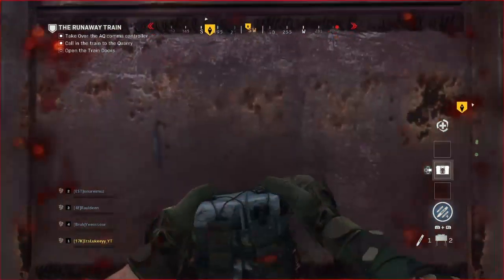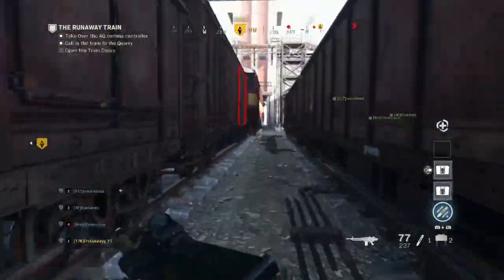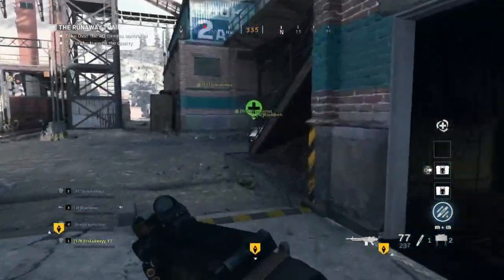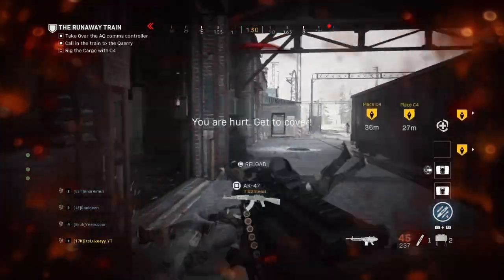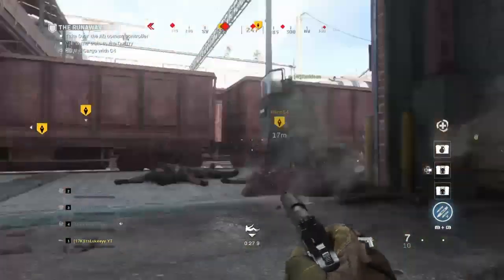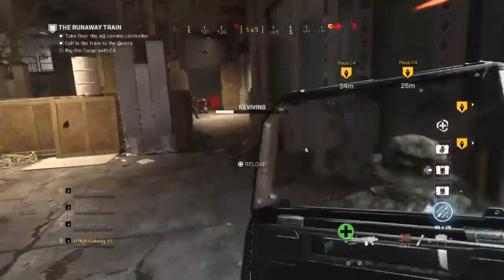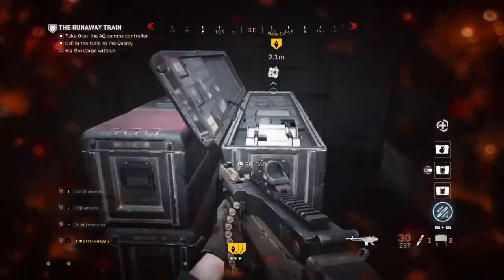I've told you to coordinate, but here are specific things to coordinate about. One of the main things: if two players are down and two are alive, and both alive players have Medic, do not use it at the same time — that's a complete waste. Coordinate and decide which person is going to use Medic. If you both use it simultaneously, the next time teammates go down you'll have one less Medic available, and that one mistake could result in failing the entire mission.